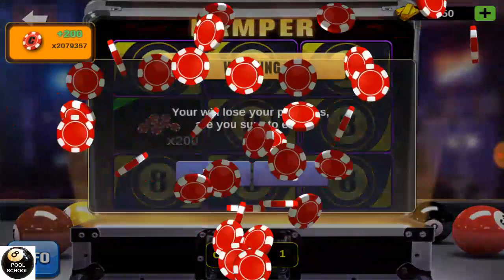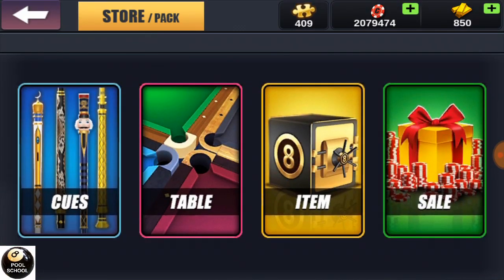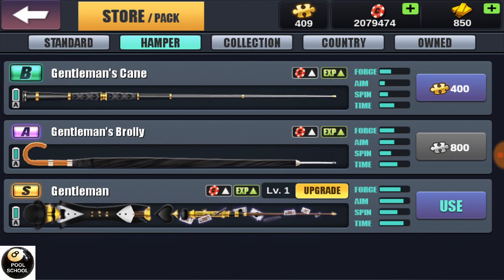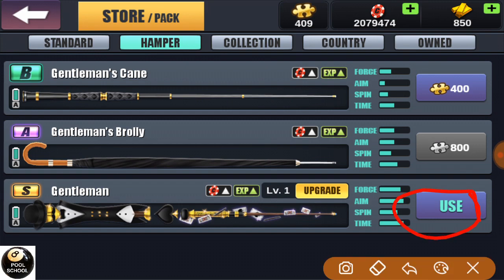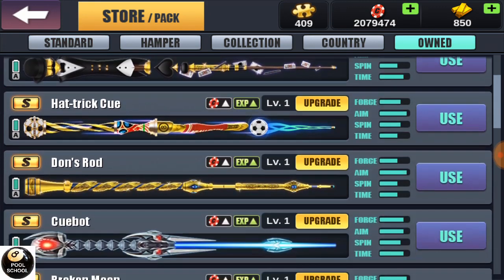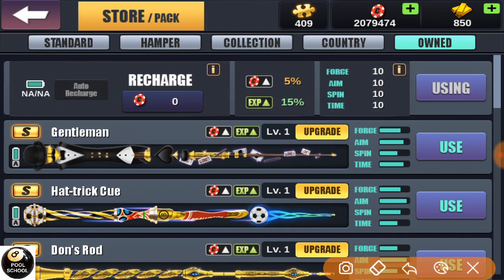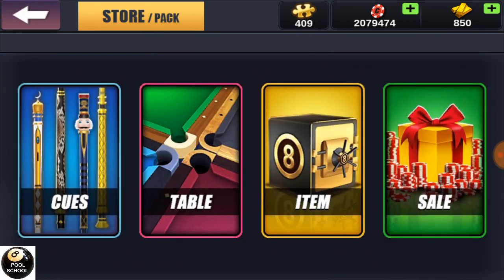I upgraded my cue to the max. Here in the store, those hampers can give you cues — the first one is the Gentleman Cane, the second is the Broly, and the last one is the Gentleman. I got the Gentleman and it cost me 1600. These two other cues I don't want. I also have this second cue which is fully upgraded — the force, aim, spin and time. It cost me another 1200 to fully upgrade it. So now I don't need these hampers.